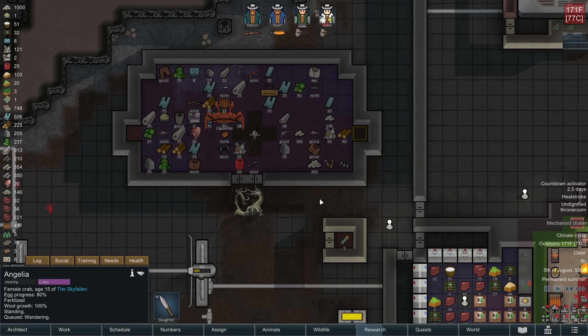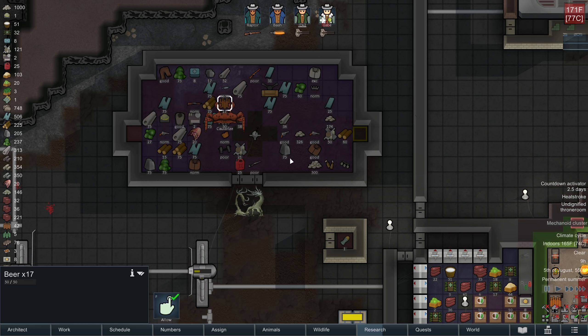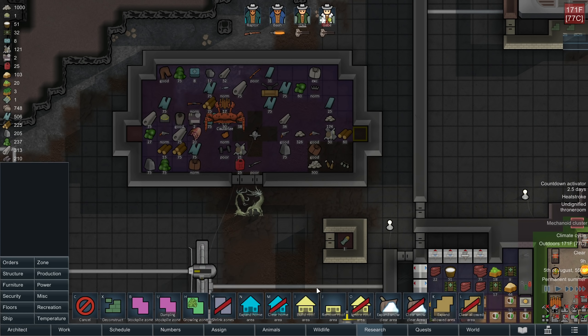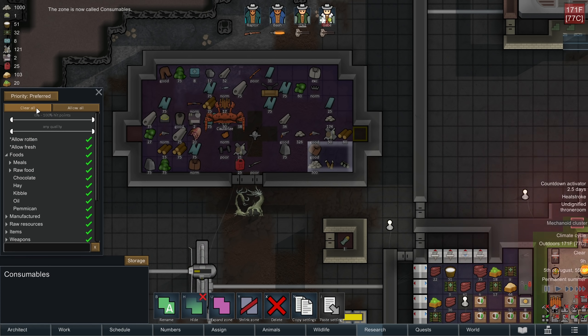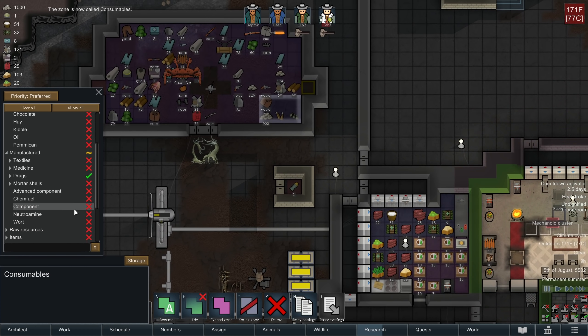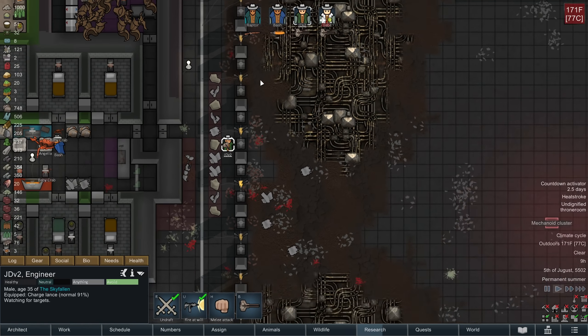Angelia's getting sheared, and Cauterize, I see you going after my beer. I'm going to designate a corner here for alcohol - I'll call it consumables, have it be preferred, and have manufactured drugs go there. I'm trying to think of what else they might drink - that might be enough.